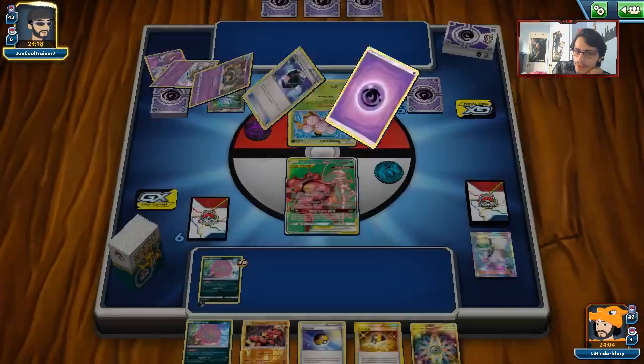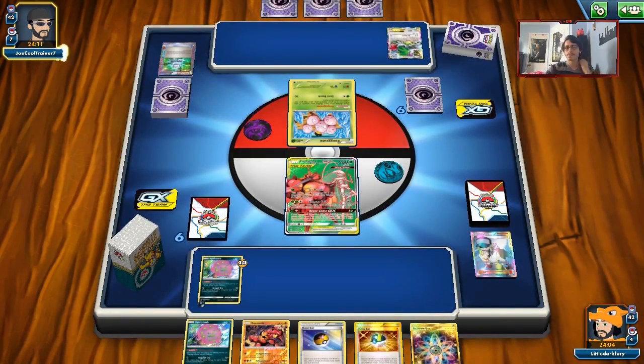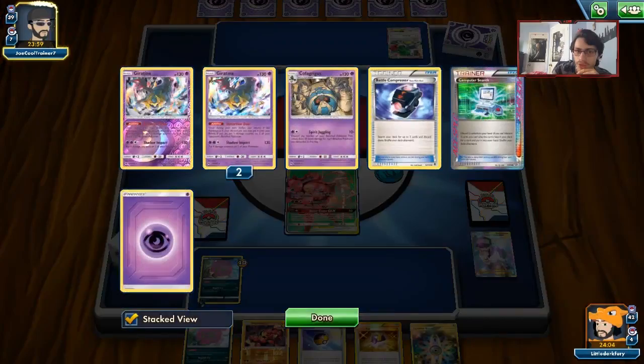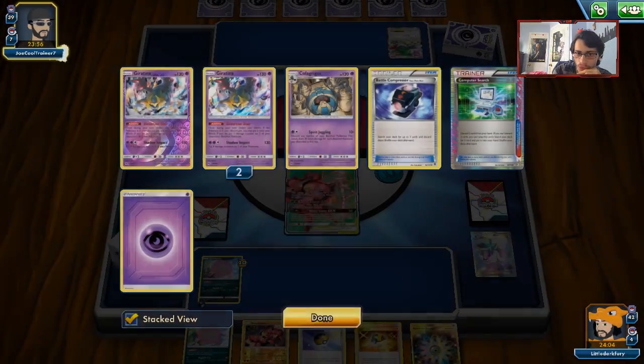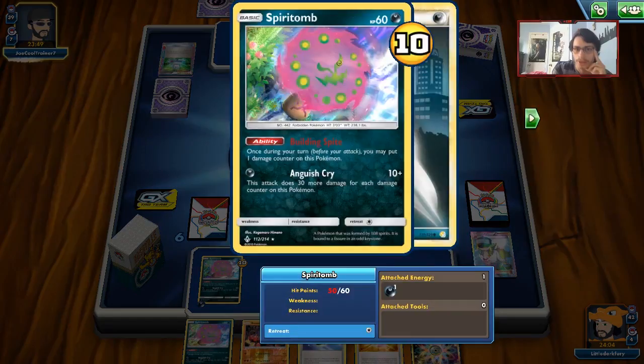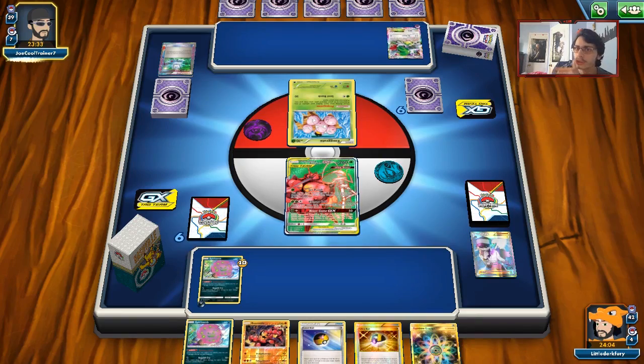The opponent reveals a Cofagrigus — it's a Cofagrigus Giratina deck! We should avoid playing Team Magma's Secret Base since Spirit Tomb will take extra damage from Distortion Door. Cofagrigus gives Spirit Tomb weakness to Dark, but the Distortion Door chip damage is really bad. We'll need to use bulkier attackers like Buzzwole GX and HonchKrow, and avoid Marshadow since it's weak to Psychic.